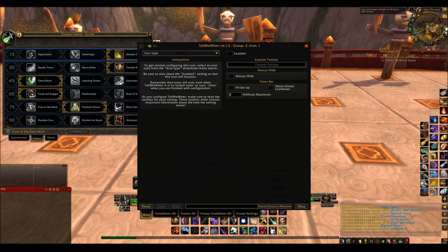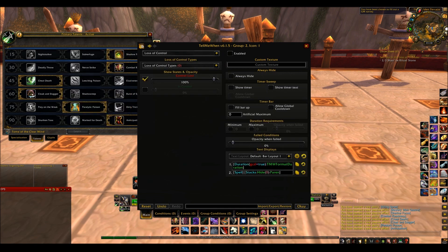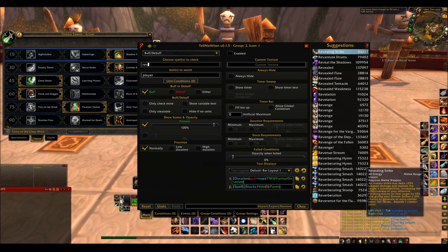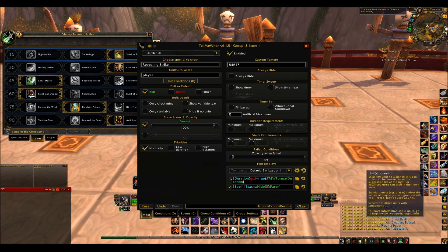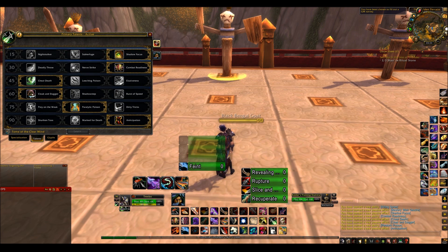My Revealing Strike — because it's important to have Revealing Strike up. I manage my Revealing Strike quite well but I just like to have it up there. Again, this is a debuff, so you're watching your Target. Only Check Mine. Show Timer. I've only put that up recently because as my rotation for combat, I used to just put Revealing Strike every time I started a new set of combo points. But I've decided I should only renew it when it's about to fall off because you get more damage from using Sinister Strike.